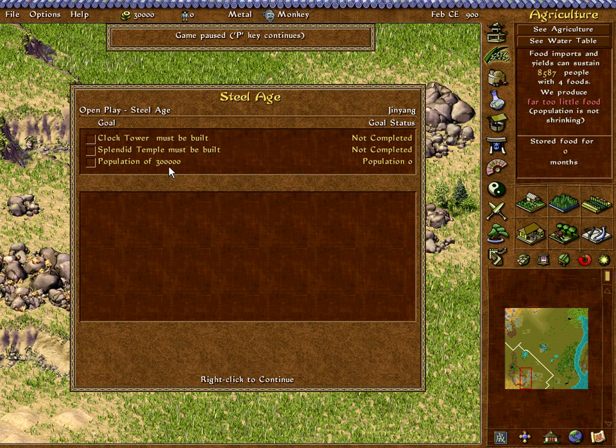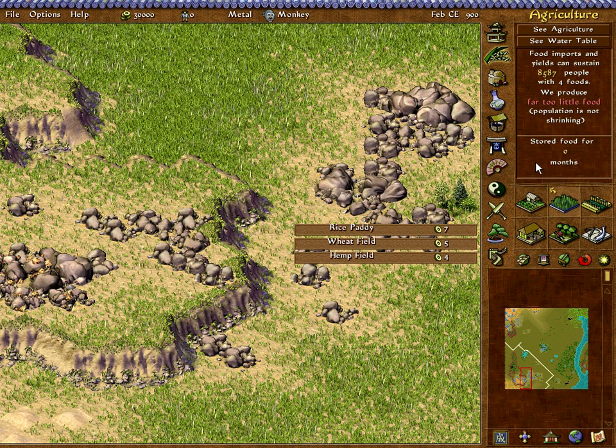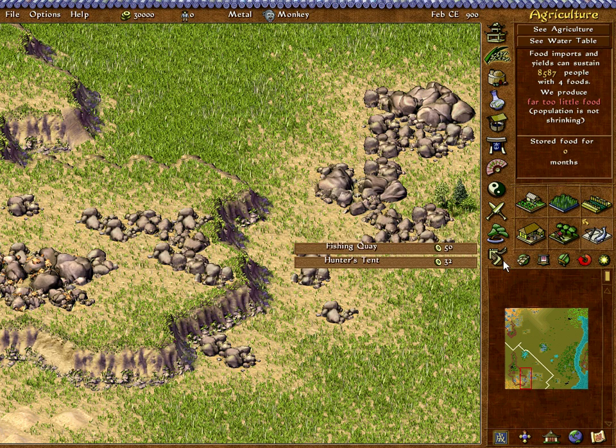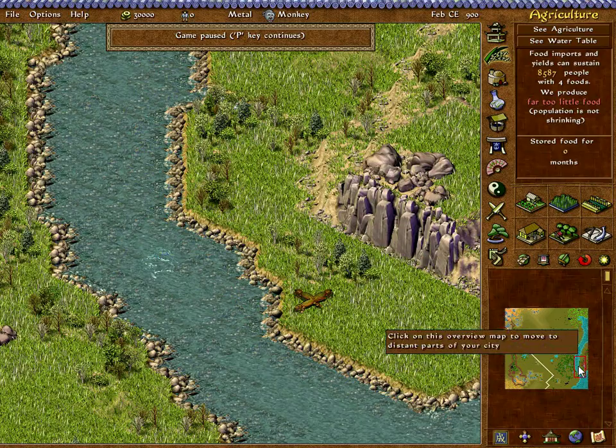Obviously 300,000 population is not something that you can achieve in this game, but you may want to look at your resources. So right now I have rice paddies, wheat fields, hemp — of course, this is really good. I have mulberry trees and tea, which means that I can make silk and tea. I also have fishing quays and hunter tents. Considering the fact that we have rice paddies and wheat fields available, I will probably not be going for fishing quays and hunter tents in the beginning, or maybe later on in the game.